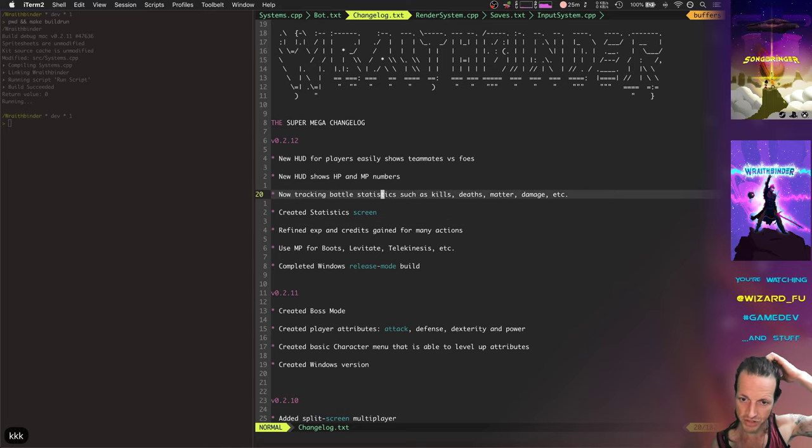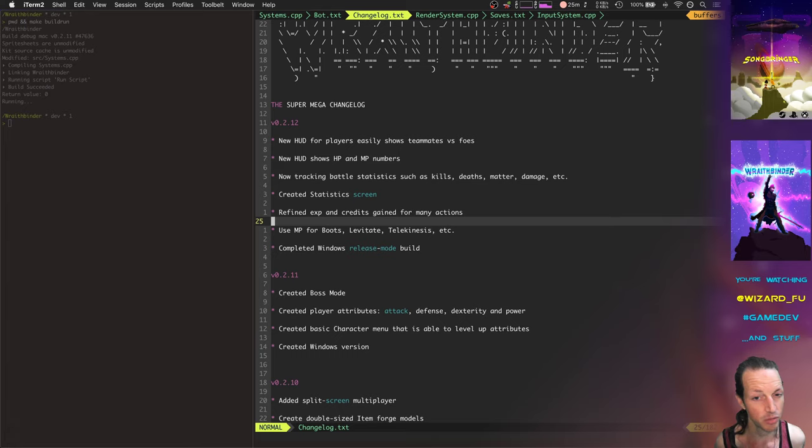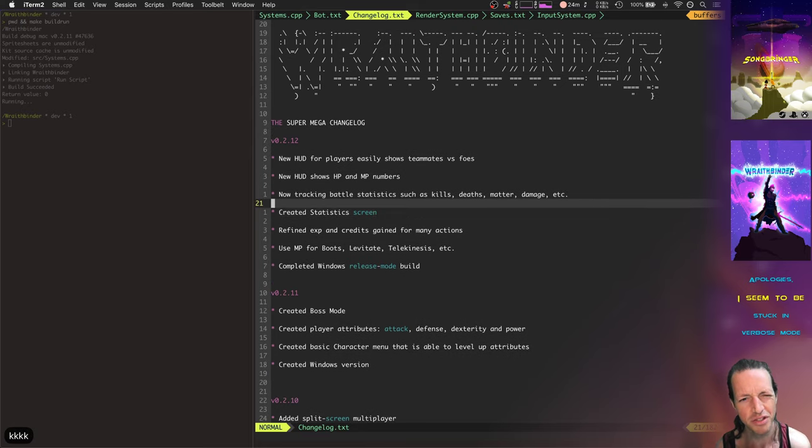Another thing is there's now a features list. I've narrowed down exactly what Wraithbinder is and what it's going to be, and that's helping me clarify everything and make sure every bit of the game is created according to that general vision. For a long time I didn't have a clear features list, but clarifying it gives me focus, prevents too many tangents, and lets me communicate with my publisher about when we'll be doing alpha, beta, and introducing different aspects of the game.